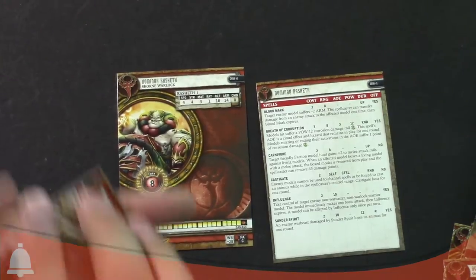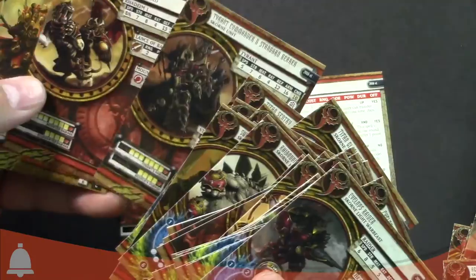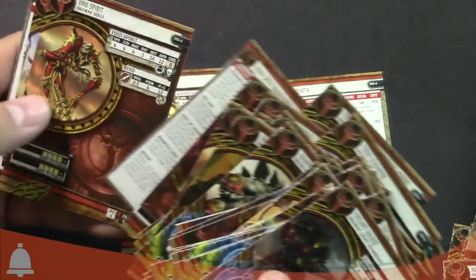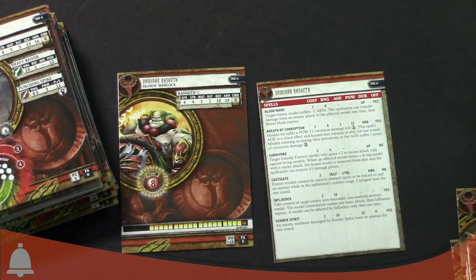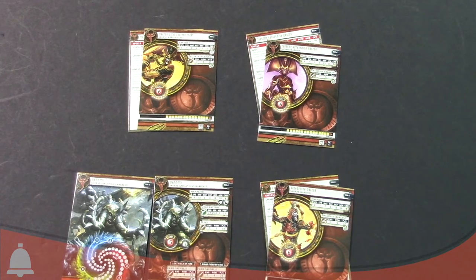That format repeats for all the different casters, units, everything like that. These are like fresh out of the factory too — they don't want to stick together, so you get multiples as well. One thing I did want to mention: you do get multiples of units. Hopefully you don't need a ton of cards anyway. I didn't see the newest Warlock from the starter box — Beast Masters. I think you can only get that card in the starter boxes for now or on the War Machine app.